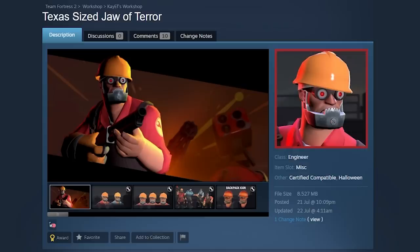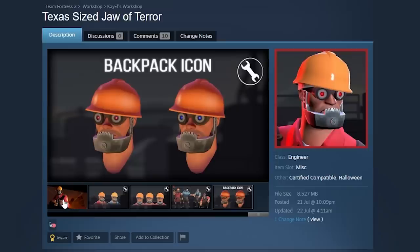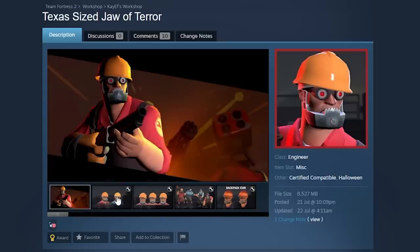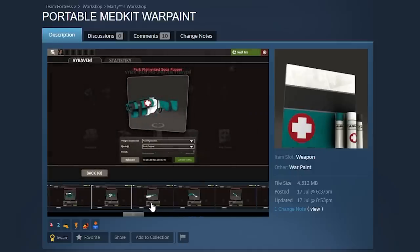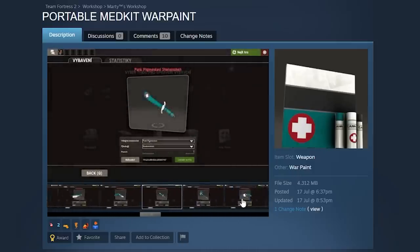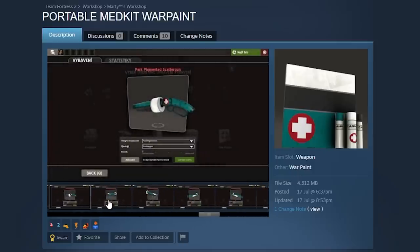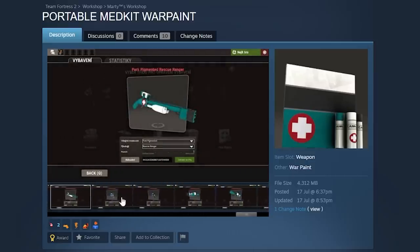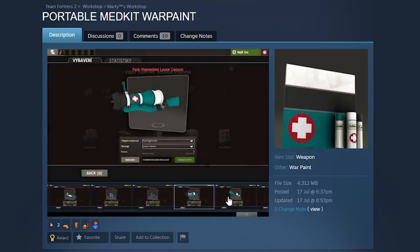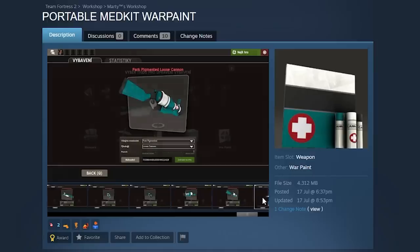Next: Texas-Sized Jaw of Terror. Makes the engineer look a bit like a Terminator, I guess. Pretty cool stuff. Another war paint — the Portable Medkit war paint. I like it a lot. Probably one where people will be divided because the colors don't lend themselves too well for a war paint, but I think it's a cute idea.